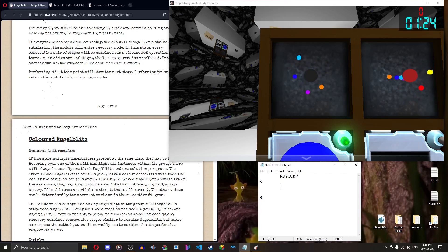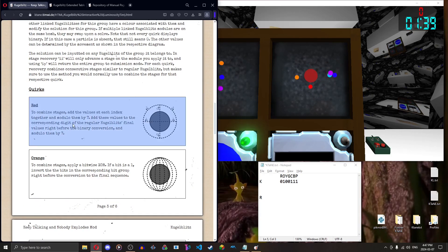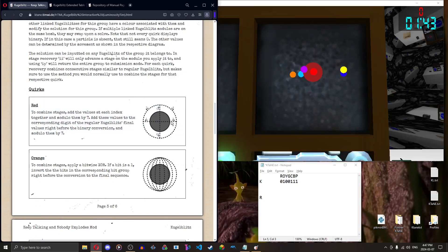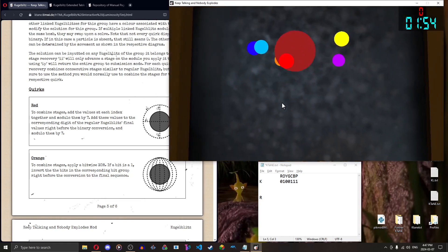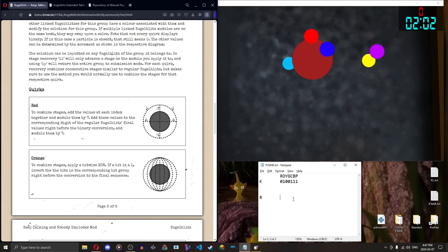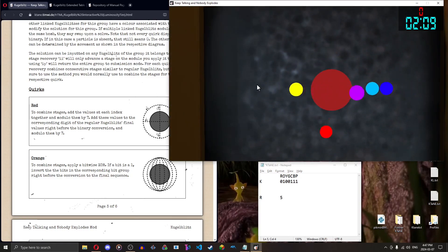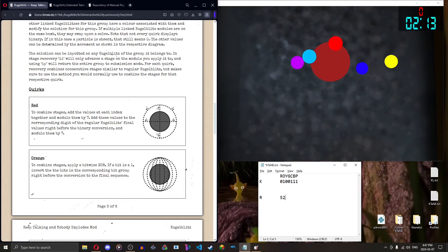All other particles are going right or are absent, and you read the black one normally. For the red Kugel Blitz, it's a little different. If you look at the quirk window, there are arrows with numbers next to them. If the particle is going in the direction of the arrow, that particle's value is that number. Red is going up, and looking at the up arrow — it has a five — so red's value is five. All the first particles are going right, so that means two for orange. Yellow has no particle so we put a zero. Cyan, blue, and purple are all two.